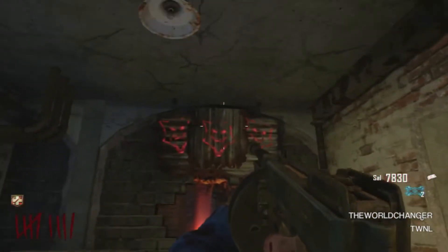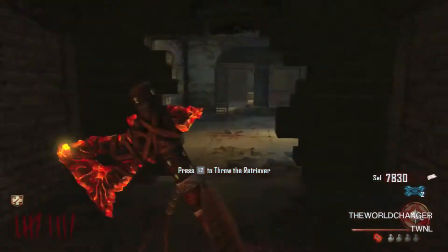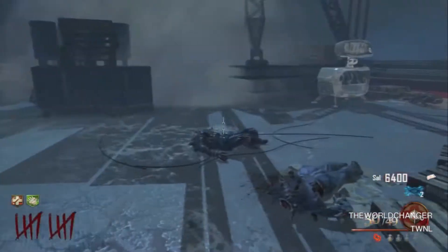Now that you've fed all three dogs, come through here past the laundry, past these three doors, and then there should be a hole in the wall right there. Hold Square and you should have the Hell's Retriever.